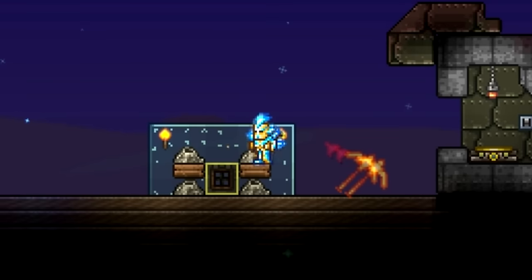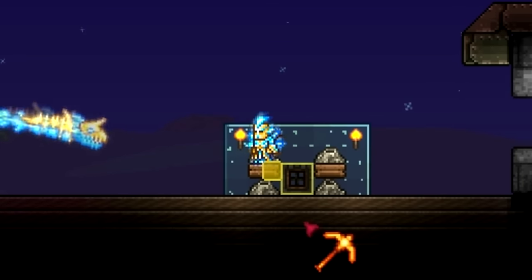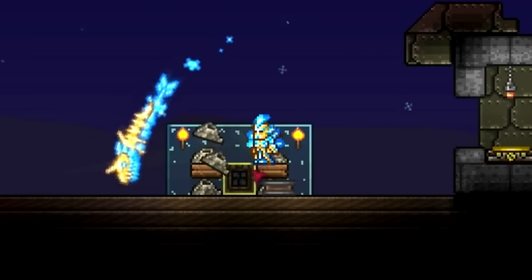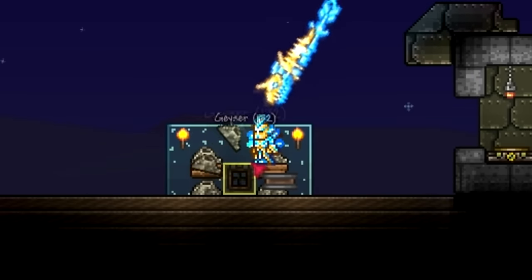This is basically a money glitch in the 1.3.1 update, and you're able to produce several platinum per minute just by using 4 geysers and a trapdoor. A geyser is worth 20 silver, and as you can see I'm able to get 100 every few seconds, which adds up to be a lot of gold.